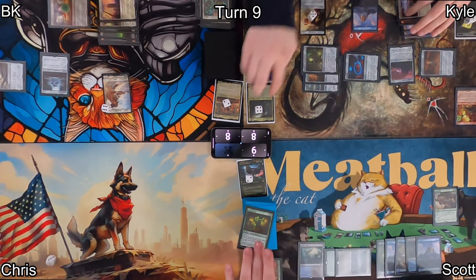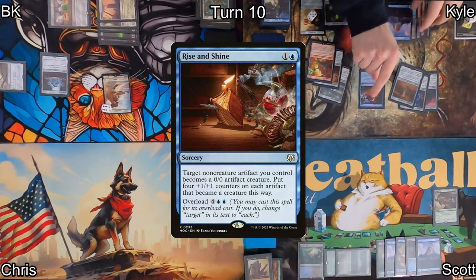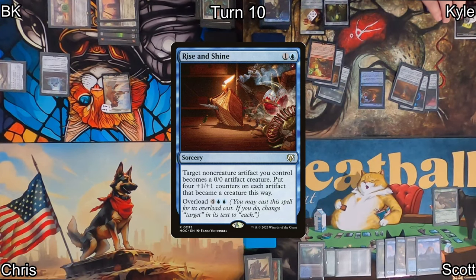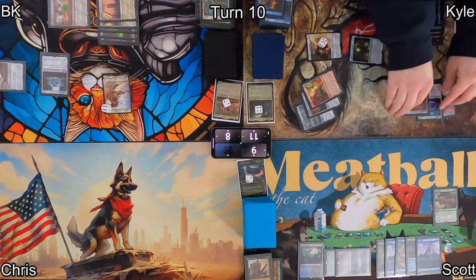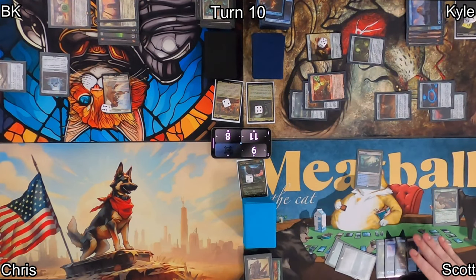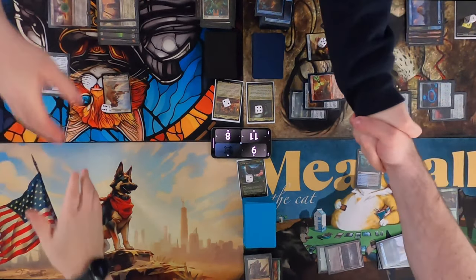We all clean up our board states. On my end step, Kyle sacks another food token gaining three life. On Kyle's turn, he draws and plays a surprising Rise and Shine on overload — all of his artifacts become 4/4s. We did not see that coming. He lines up his attacks making sure he has enough to get over anything we could throw at him. Scott animates his Restless Reef, but it doesn't matter — Kyle attacked him with enough anyway. We both get knocked out of the game. Congratulations, Kyle.